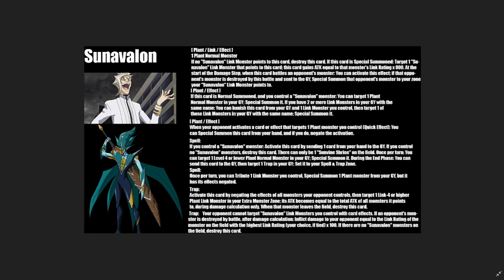One trap reads: negate the effects of all monsters your opponent controls, then target one Link 4 or higher Plant monster in your extra monster zone — its attack becomes equal to the total attack of all monsters it points to during damage calculation; when that monster leaves the field, destroy this card. Another trap reads: your opponent cannot target Sun Avalon link monsters you control with card effects; if an opponent's monster is destroyed by battle after damage calculation, inflict damage to your opponent equal to the link rating of the monster on your field with the highest link rating times 100; if there are no Sun Avalon monsters on the field, destroy this card.